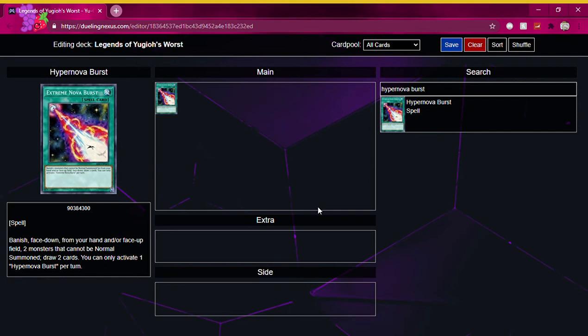You're banishing face down, which normally isn't a problem as we have spell cards that banish from your deck and spell cards that banish from your extra deck face down to allow you to gain advantage. However, it's a problem here because you're banishing cards from your hand and/or face up on the field — monsters that cannot be normal summoned. Which means you're most likely not using special summon monsters in your main deck, unless you're playing Rituals or something like that.